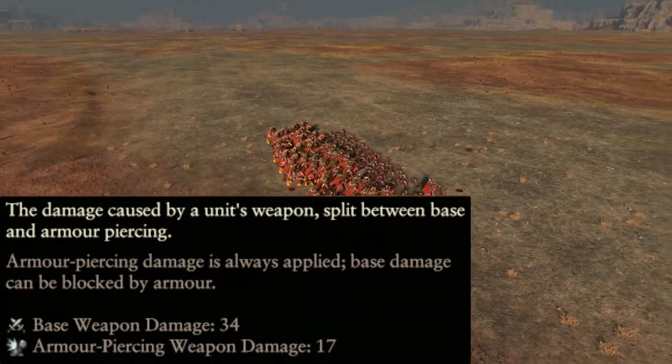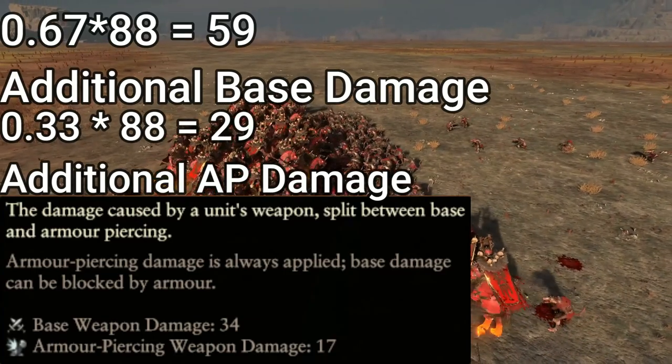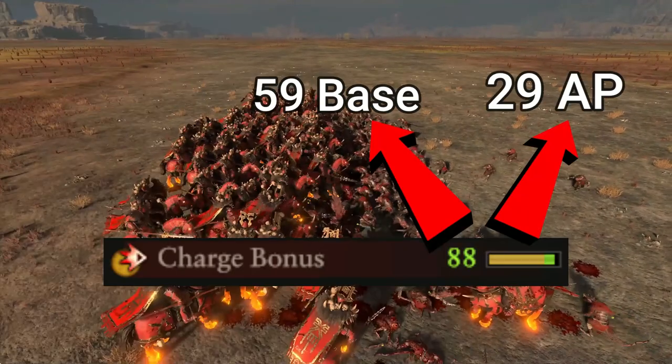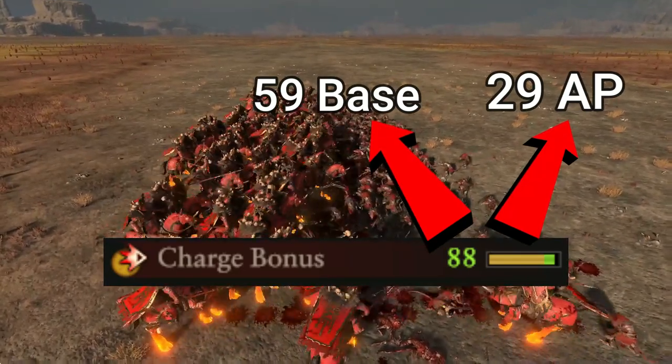Weapon strength is weighted by a percentage. They have 67% base weapon damage and 33% AP damage, meaning the base weapon damage will increase by 59 and the armor piercing damage will increase by 29. That's how charge bonus separates out to base damage and AP damage — whichever is more weighted will receive more additional damage.